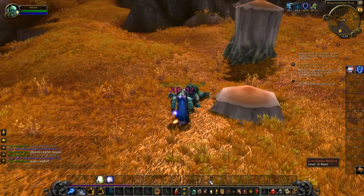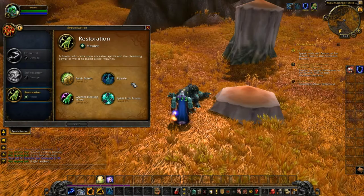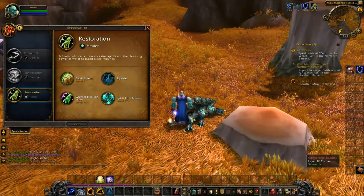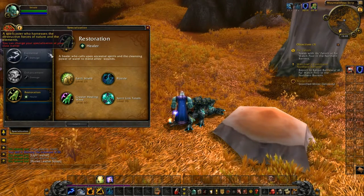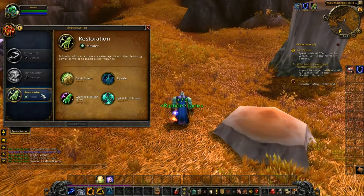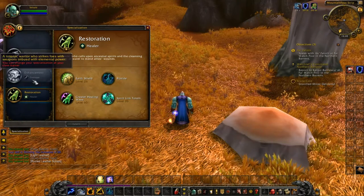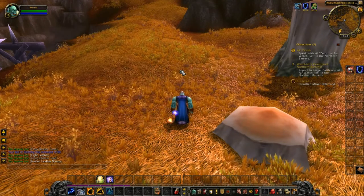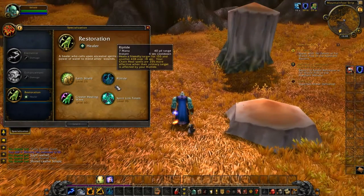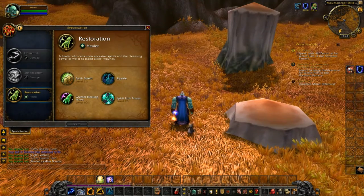I am a restoration shaman. Once you hit level 10, you now have to pick one of three areas to specialize in. I chose restoration, which is the healer type. The other types are elemental and enhancement, and those are damage-dealing specializations.